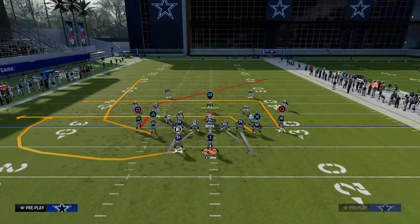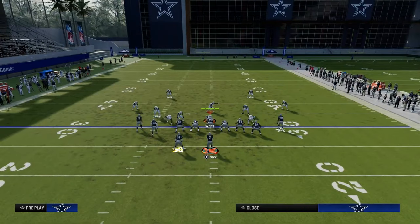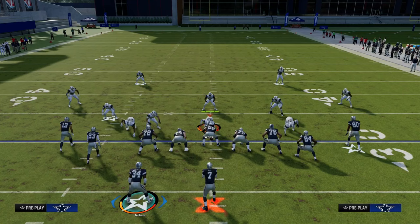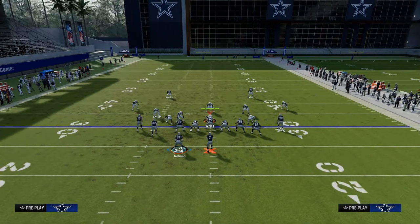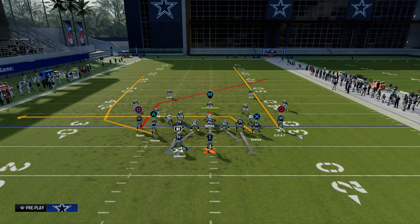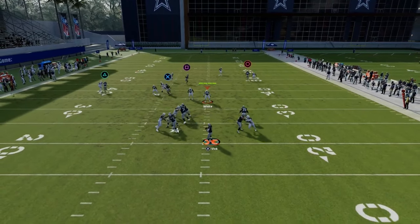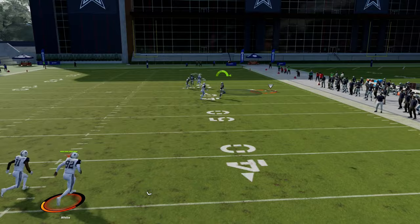The setup for this play — again, this is in the tight slots in the Bengals playbook. If you want to get my entire e-book on this, go ahead and join the Patreon, the link is down in the description. What we're going to do is streak our right side receiver and block our running back, and what this is going to do is create a really, really good shallow cross concept.